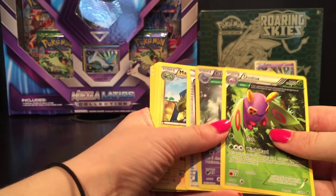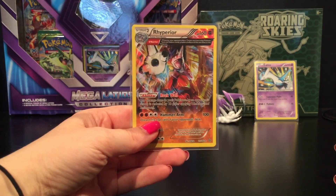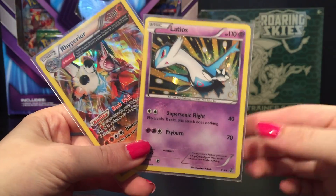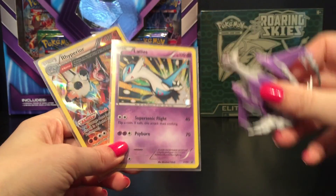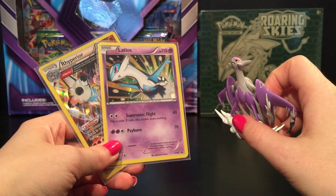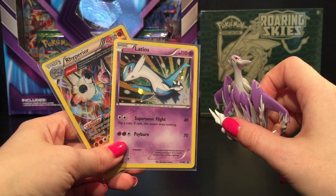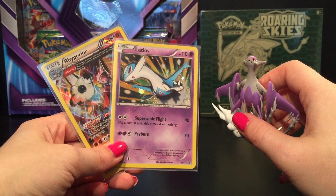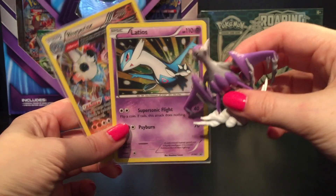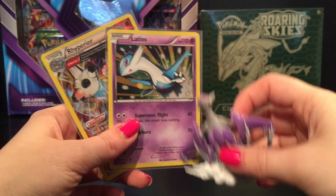Alright, so not the best pulls out of this one. We did get a holo Rhyperior rare, and we did end up with the Latios promo card and of course the figurine. I hope you guys enjoyed this. The Mega Latios collection box is now up on shop96 for $20 Canadian — I don't believe this is released yet in most stores, so get it while you can. Check out the links in the description and I'll see you next time.